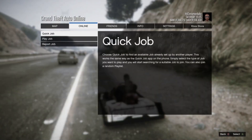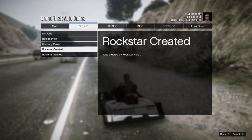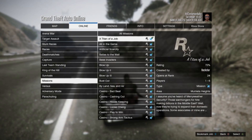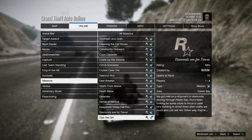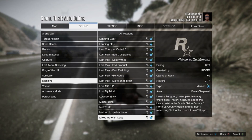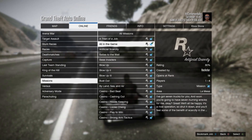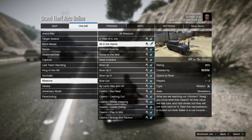First thing: press Start, go to Online, go to Jobs, go to Play Job, scroll all the way down to Rockstar Created, then scroll down to Missions. Click A or X and scroll all the way down — it'll tell you which jobs are available for you. As you can see, everything is open for me because I'm high rank, so we're just going to scroll down to see what missions are actually open at a low rank. Right there it says 'Rating' and 'Opens at Rank 10.'